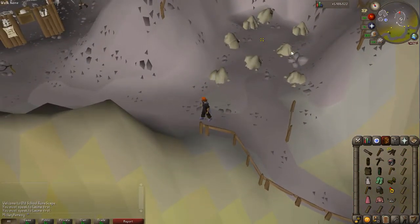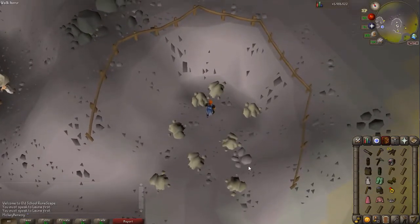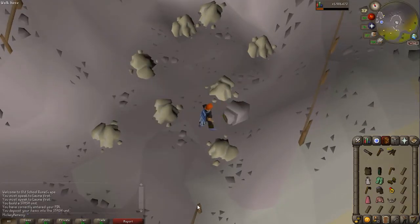We are here at the Silveria mine — Rag and Bone Man. There's the old guy right there and this is a little rock outcropping. We are going to need bronze plate legs, a steel pickaxe, and a steel medium helm for this one. I actually had to put in my bank pen because I just logged into the game to start doing this. All right, we're done there.